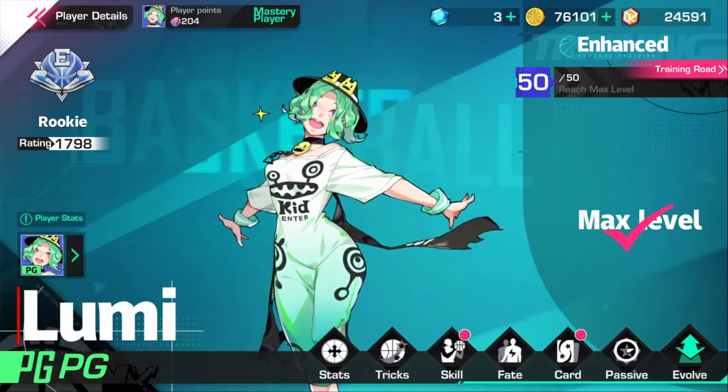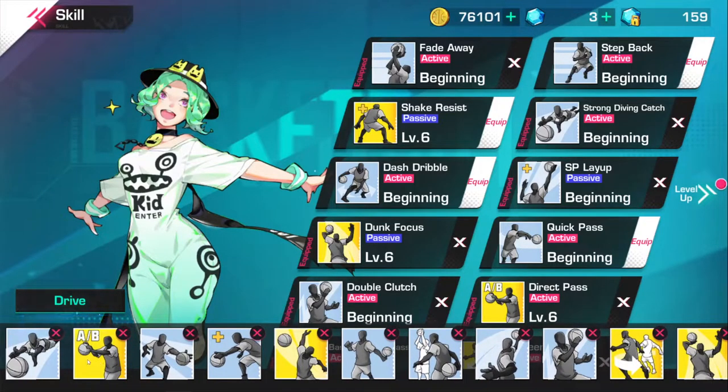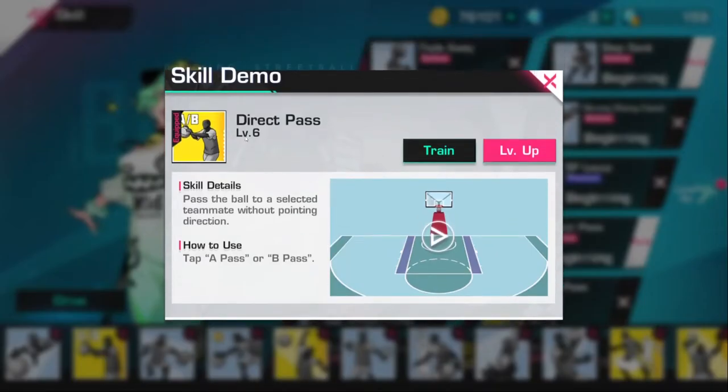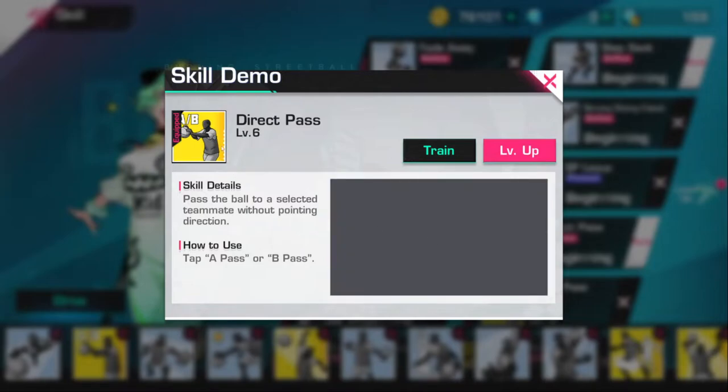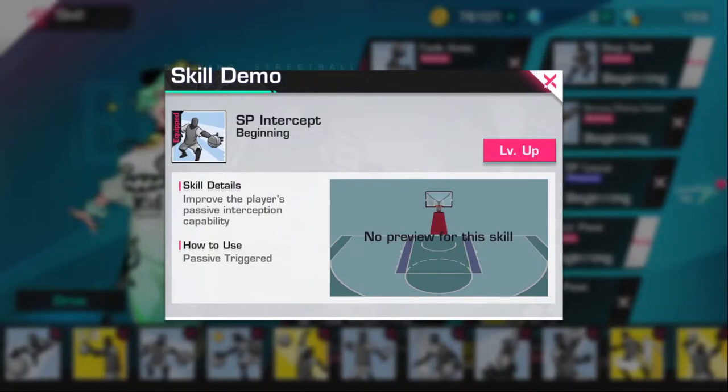Now let's get into the skills. Strong diving catch - you're able to roll on the floor and get the ball back for your teammates. If you're a hustle player this skill is a must-have on point guard. Direct pass - if a point guard doesn't have this on, just leave the lobby. You need to be able to control the court, be a floor general, and control where the ball is going and when. SP intercept - to get those intercepts and pick off weak passes from the SG or the center.